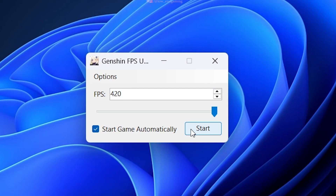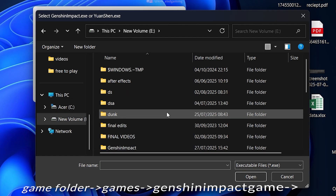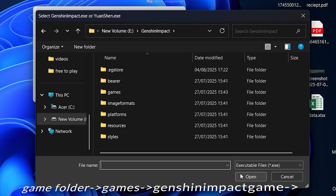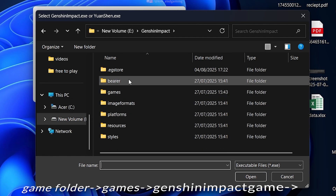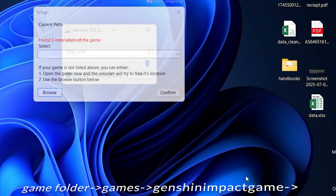Tick 'Start Game Automatically', click on Start, and browse to your game executable file. Open the Genshin Impact folder, go to Games, then Genshin Impact Game, and select the executable file. And we are done.